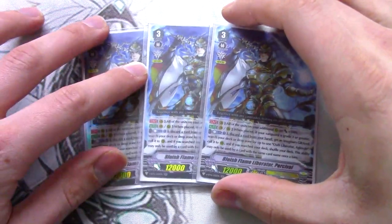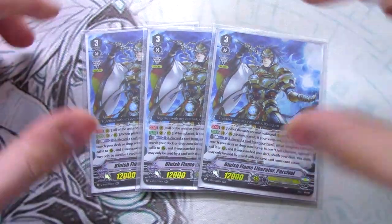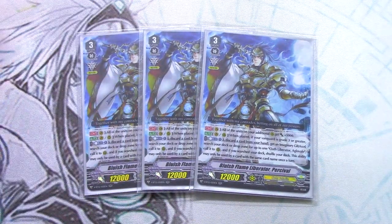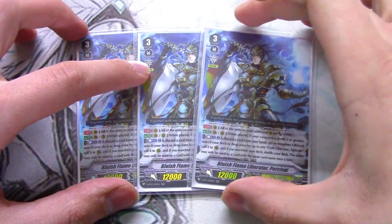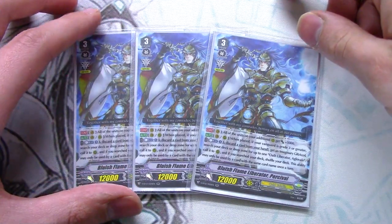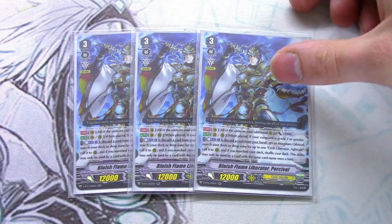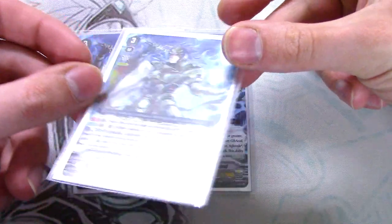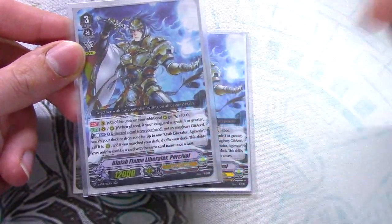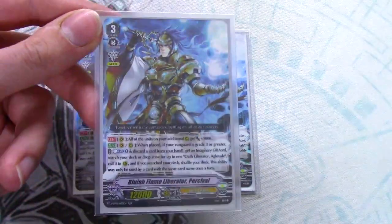Next up, we're running three copies of Bluish Flame Liberator Percival, because this thing is versatile as hell. First skill is Vanguard-only continuous: all your units on additional rearguards get 5k — so all the stuff on the Excel markers. Other skill is Vanguard or Rear — when it's placed, if your Vanguard's grade three or greater: Count Cost minus one, discard a card, get Imaginary Gift Excel, search your deck or drop zone for up to one Oath Liberator Aglovale and call it. You can only use the ability of Percival once per turn with the same card name, so you can't throw down three Percivals at once.